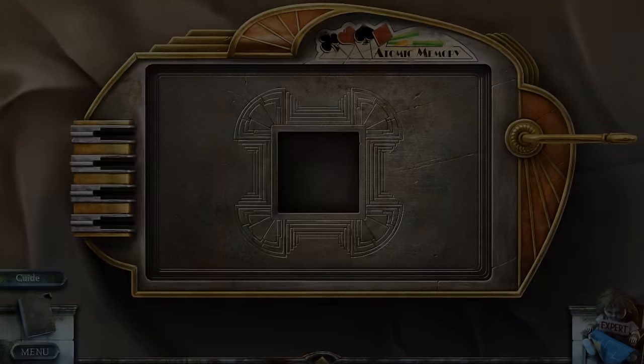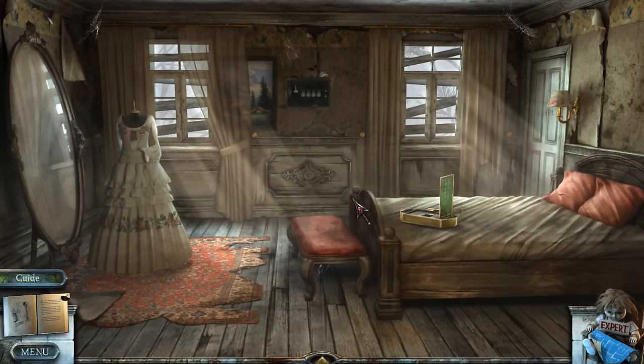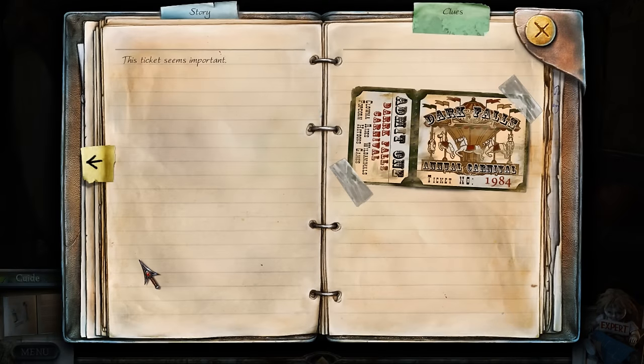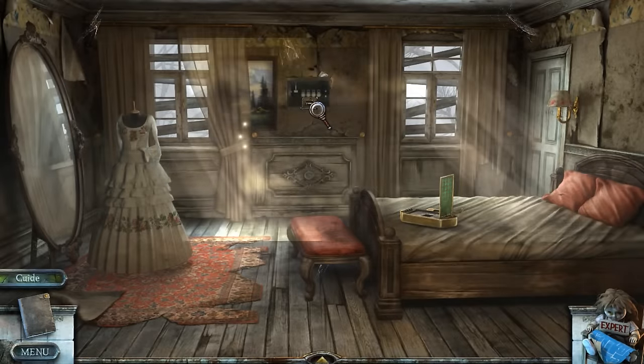That was something to do with the carnival, right? This ticket seems important — it's a clue, not part of the story. Dark Falls Carnival, 1984? Let's try the safe again — it must be. There you go.